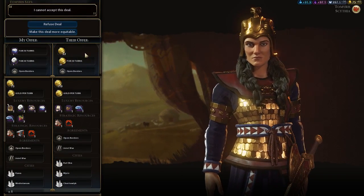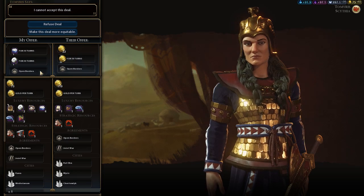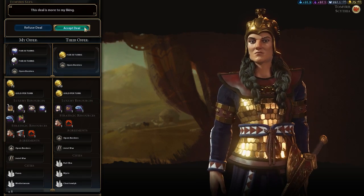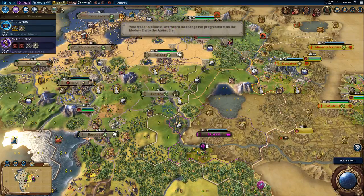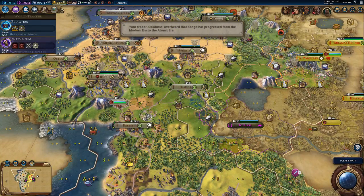What do you want here? 25 gold a turn, which is a lot - for one of my cotton and one of my sugars, and open borders. Alright, we'll take that. We really want to build up our gold reserves right now so we can keep upgrading.